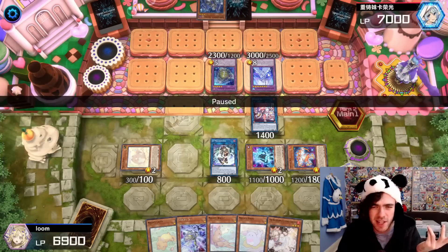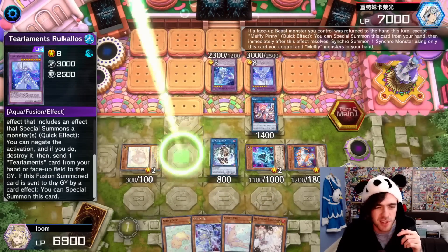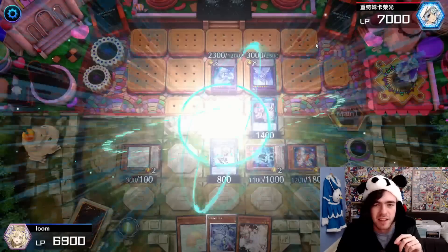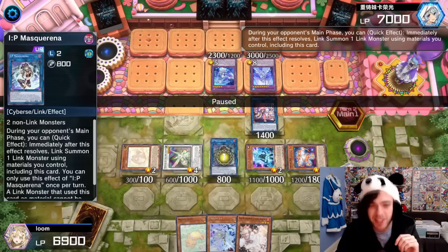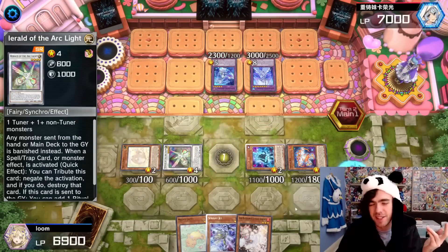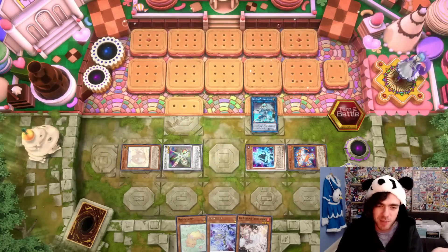Anyway, summoning out Herald of the Arclight — and just like the first replay, the first thing my opponent tries to do is go, oh, a thousand defense, let's go to battle phase. So I just link summon out Mekk-Knight Crusadia Avramax, and my opponent still decides to go into battle phase not realizing — and then concedes, because he can't swing into it. That's basically what a lot of people think they're going to do to out it, and they don't realize Avramax has that bonus protection effect.